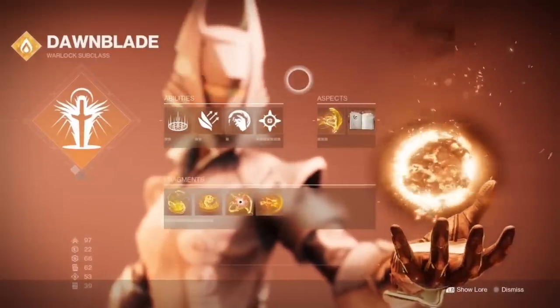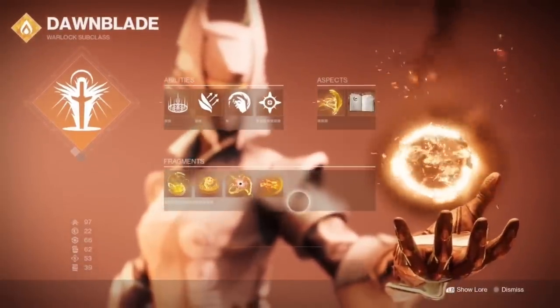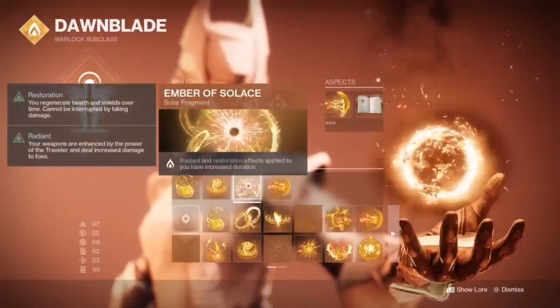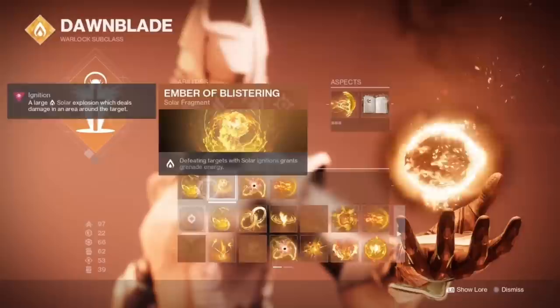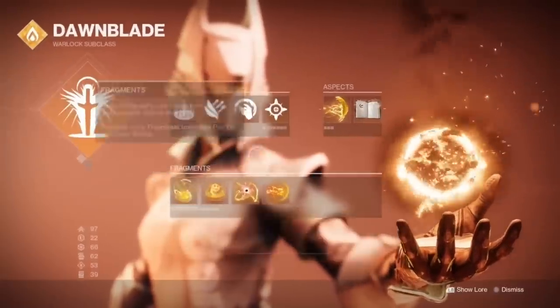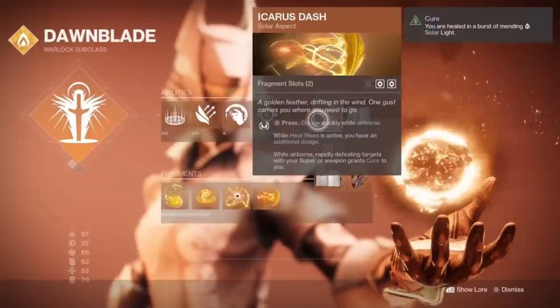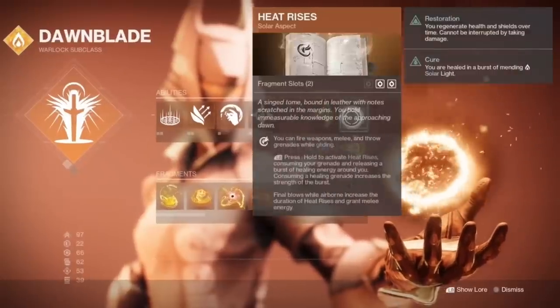For the subclass portion, you will use the fragments Ember of Torches, Ember of Solace, Ember of Blistering, and Ember of Singeing. I always like to bring a healing grenade for teammates and for quick regen, Icarus Dash, and Heat Rises.